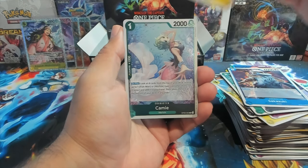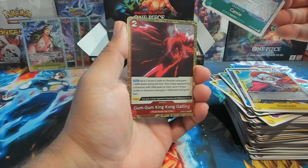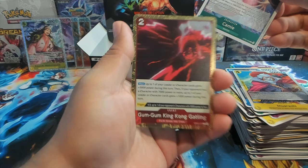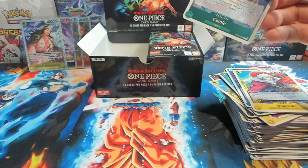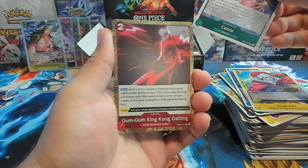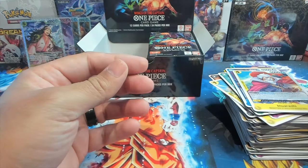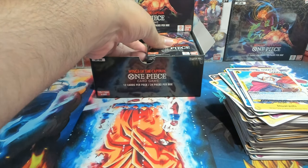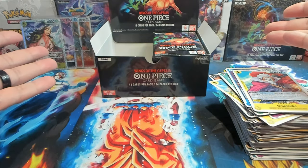We have Cami and we have Gum Gum King Kong Gatling — that looks sick! I think that's... is that Luffy? No, that is not Luffy, that's someone else. Nonetheless, it really works well especially with the yellow. All right, we're on the right side of the box, so I'm going to take all the packs out and meet you all back in just a sec.